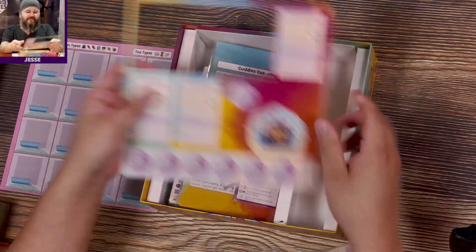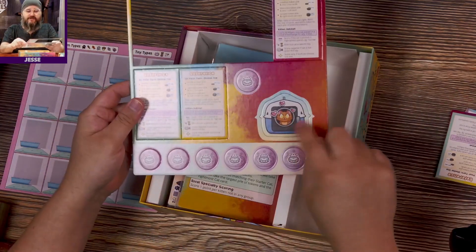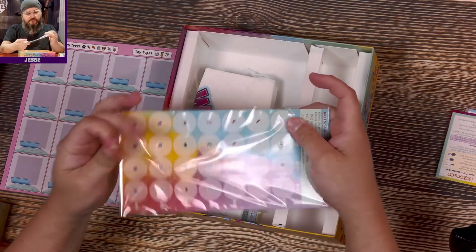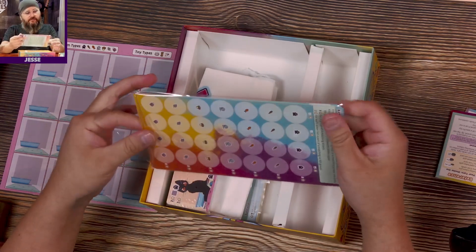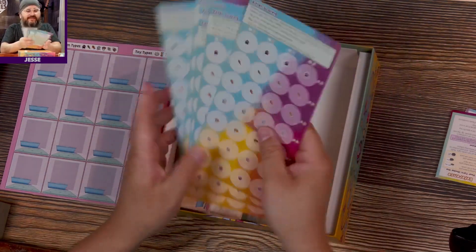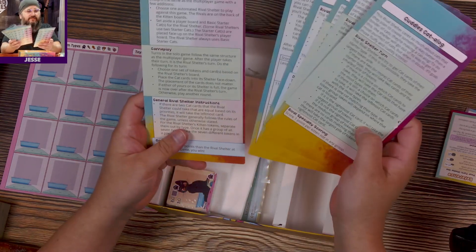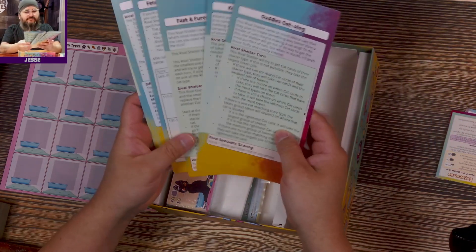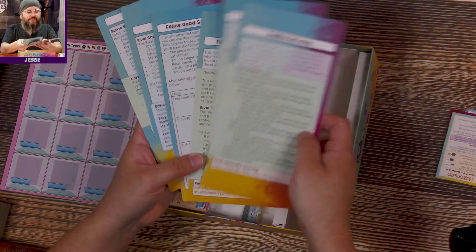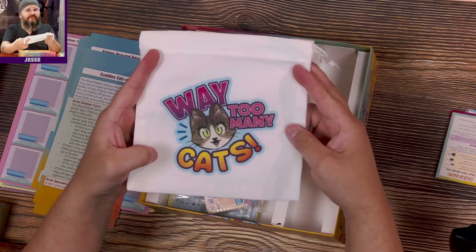Here are all the reference cards — they've been pulled out. Then we have a little litter box component and a Cuddles Catalog. There's also something for keeping track of toys and stuff. Once I learn the game this will all make sense. There appears to be solo scoring — it almost seems like these cards represent different ways to play the game, since they have different rules on the back. Interesting.